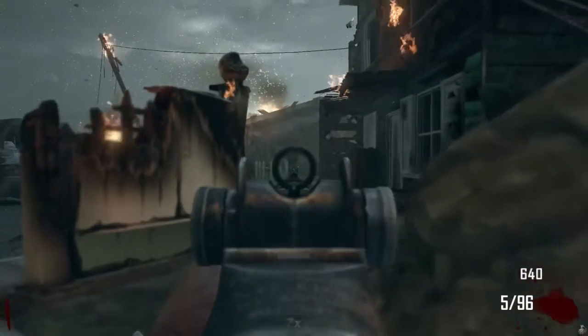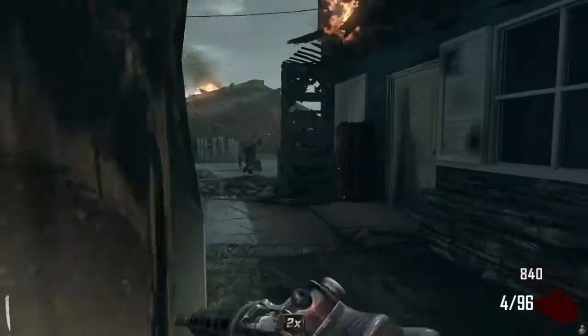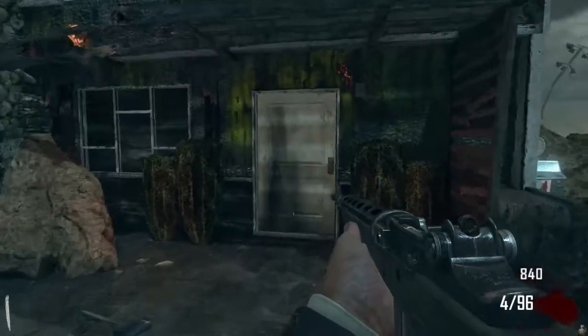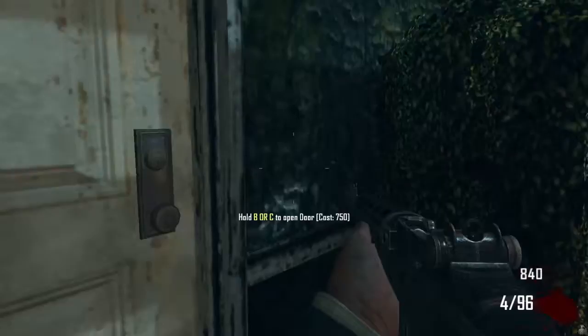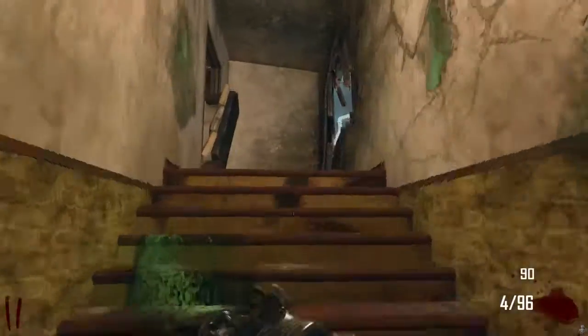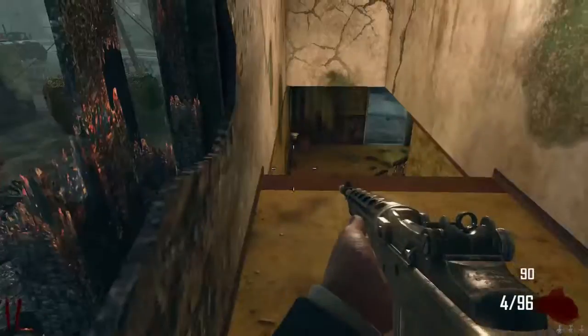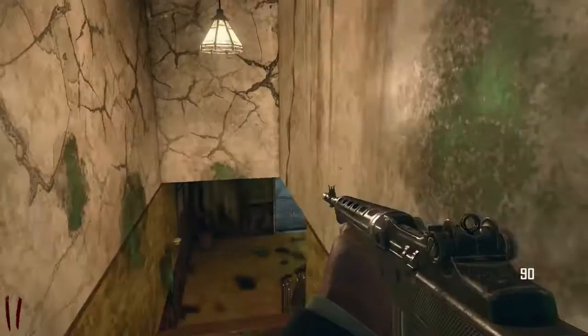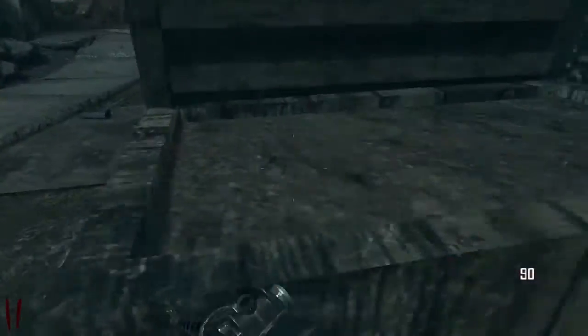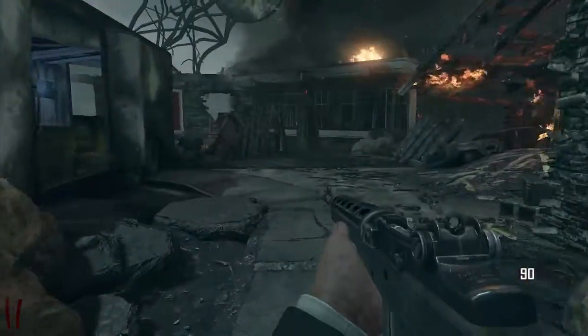There you go. That's it. So we're going for that one over there. What's the door cost? $750. What's this cost? $1000. Great. I can't get up there. Okay, that makes sense actually.